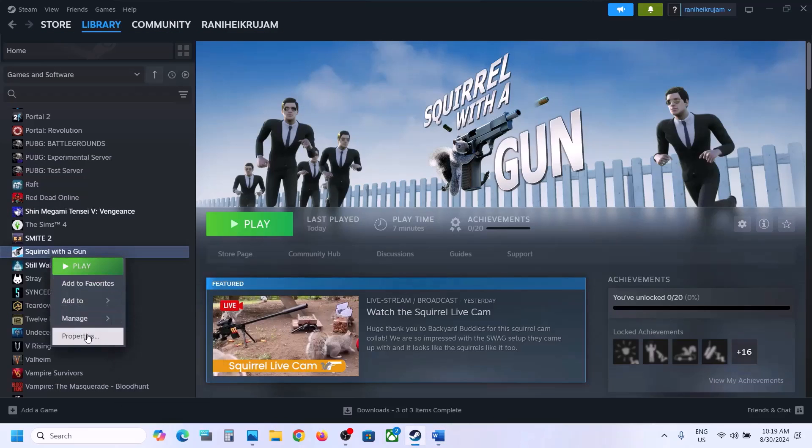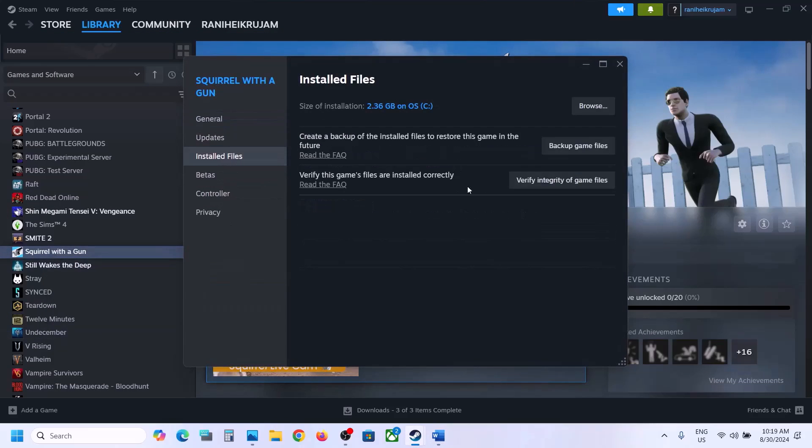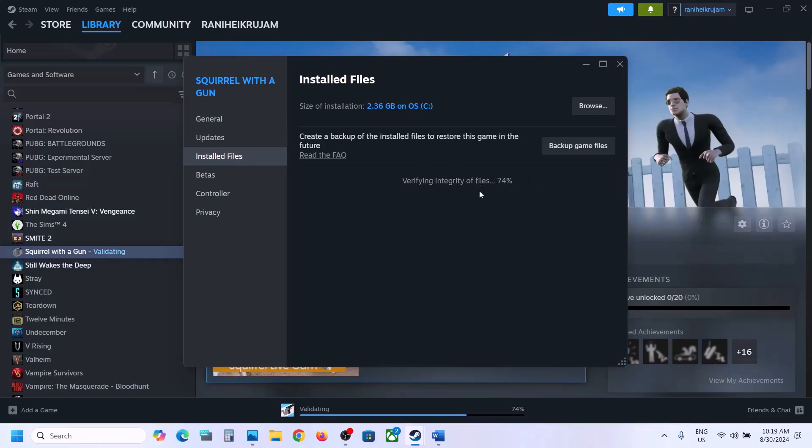The next step is to verify the game files — this is important. Right-click on the game in Steam, select Properties, go to the Installed Files tab, and click on Verify Integrity of Game Files. Once the verification is 100% complete, you can launch the game and check.